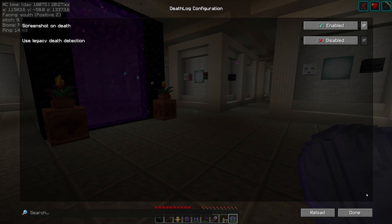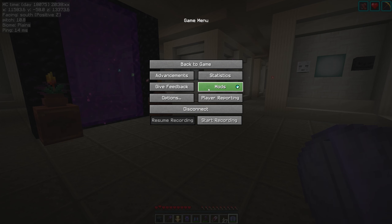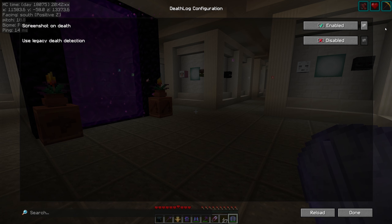From here you can get into the config. The screenshot on death option is turned off by default but I did turn that on. If you've got Mod Menu you can also get into the config from there by clicking on the mods button and then Death Log — same place.